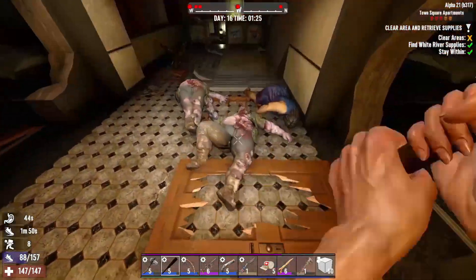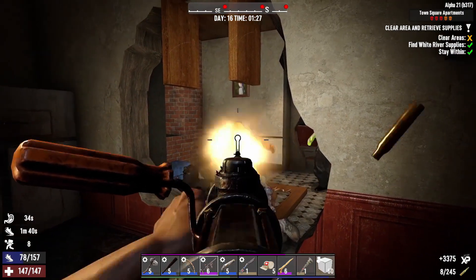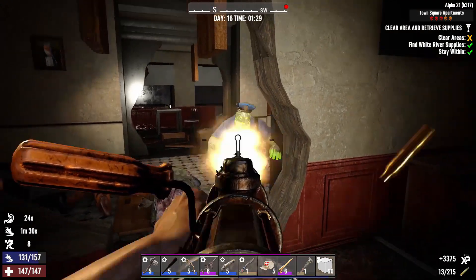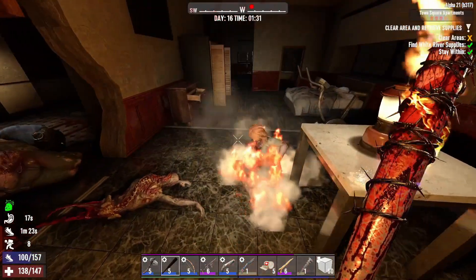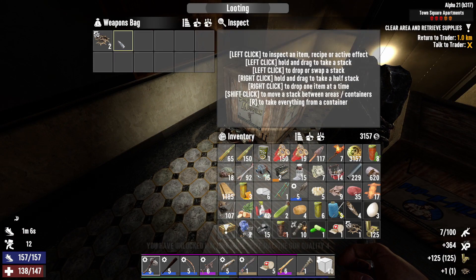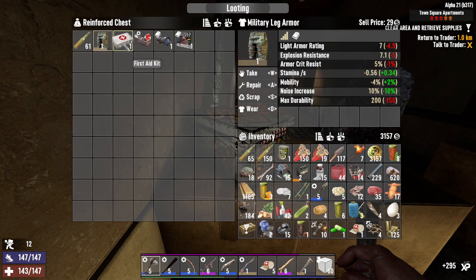Whoa, holy shit — oh hello! Time to switch to guns, boys and girls! I got a radiated cop! Stupid crawler — take care of this fat cop right here. Come on, just die! Oh shit, where the fuck did you come from? Okay, I think that's everybody. Alright, we're gonna clean up the loot here and get the hell out. They seem really interested downstairs so we'll just go.